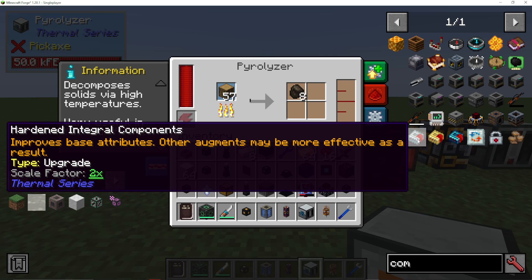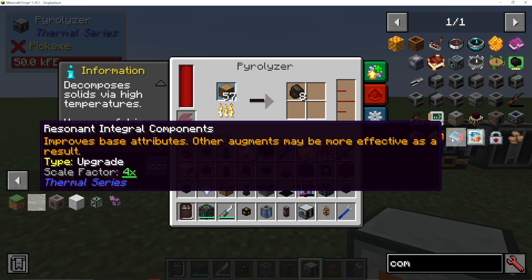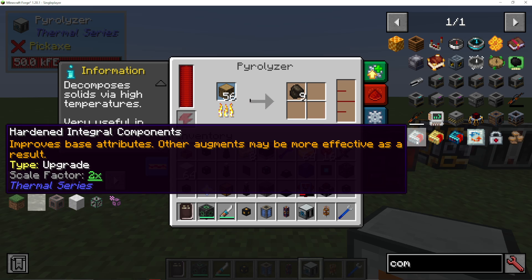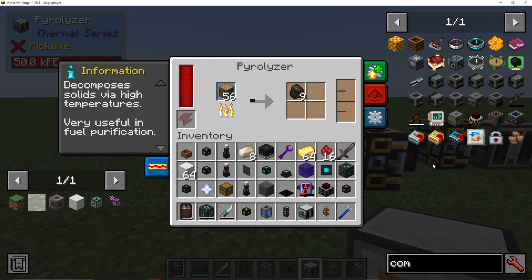Here we have hardened integral components. In older versions it's called something like hardened upgrade kit. If you just put in hardened, reinforced, and resonant, you're going to get the right items come up. They're square items with a kind of arrow on them for the older versions. But if you just put in those words — hardened, reinforced, or resonant — you will get the right items come up no matter which version of Minecraft you're on.